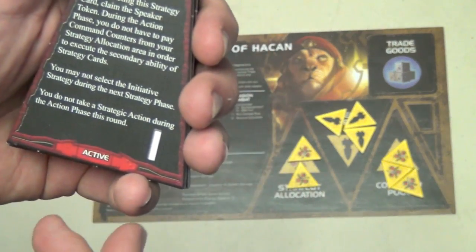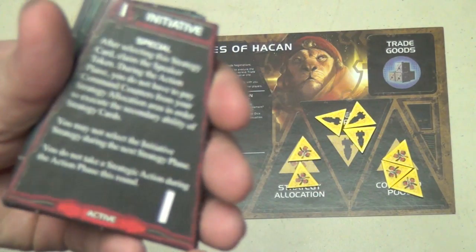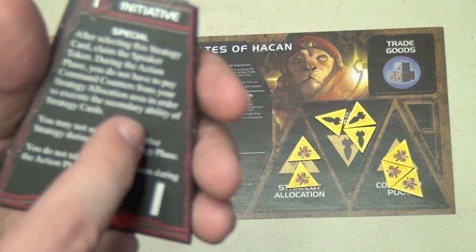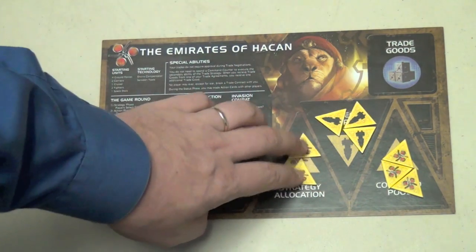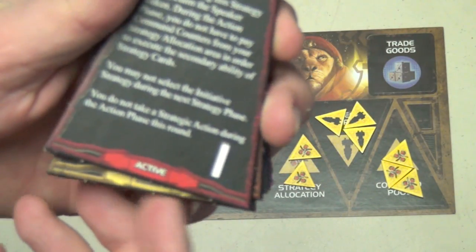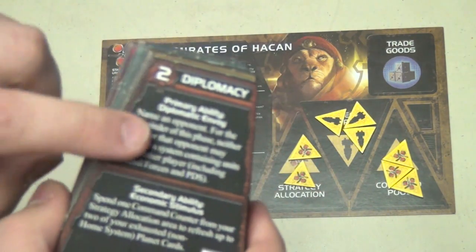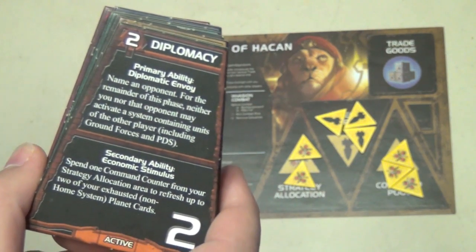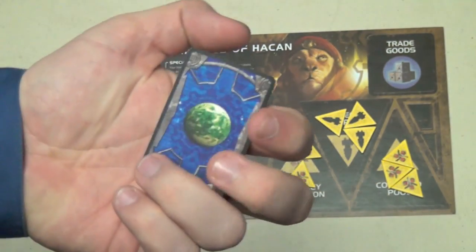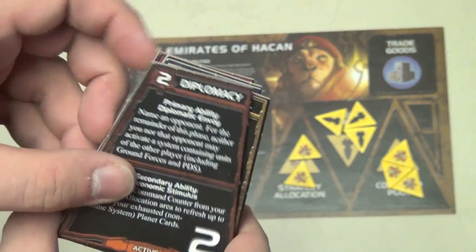Let's go over the strategy cards. Initiative: whoever takes this gets the speaker token, meaning you pick first next round — and you can't pick this one twice in a row. During the action phase, you also don't have to pay strategy allocation tokens to take secondary abilities — a really big deal. Diplomacy: the person who takes it can pick another opponent who basically can't attack you at all this turn. Everyone else can refresh two of their exhausted planet cards. This is really good when you have a very warlike neighbor.